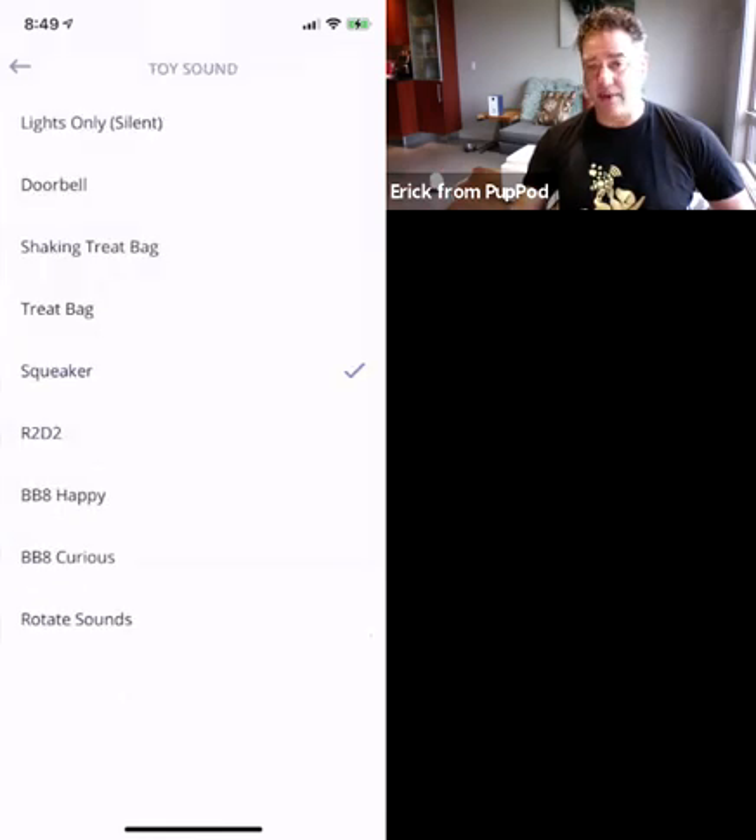If I want to change the sound the toy makes, I click on the link to change the toy sound. I could pick lights only, and then that will use the light ring instead of playing a sound — so for a hearing-impaired dog, or if you're on a conference call and you don't want the toy making noises in the background, that's an interesting option. There are options like doorbell sounds to desensitize a dog to the doorbell, the squeaker is a pretty common one, techie high-pitch sounds, and the treat bag shaking — every dog comes running when you open a treat bag.